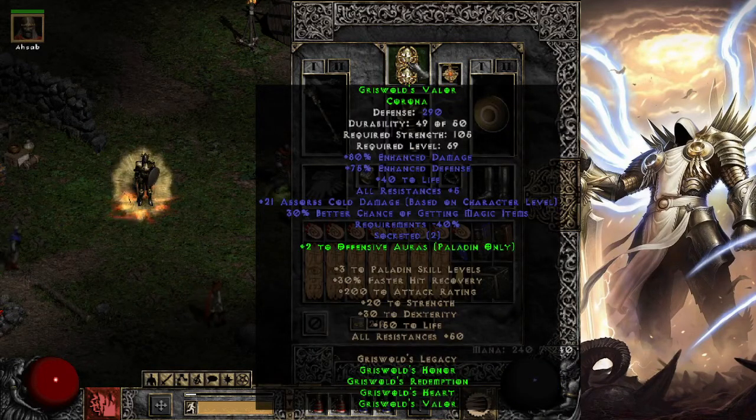Going into the Corona, Griswold's Valor — we have some defense, some all-res, some cold absorb, some magic find, and negative 40 requirements. It does have 2 sockets as well, which we put some enhanced damage jewels and life jewels in — that's why we have 80 enhanced damage and 40 life. We get plus 2 to offensive auras with the set. All in all, the helmet's not bad, and 2 sockets make it okay as well.